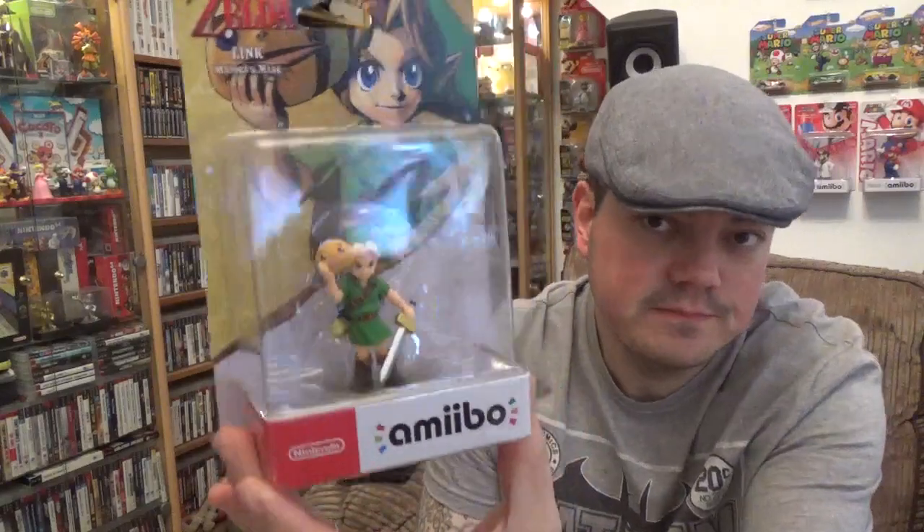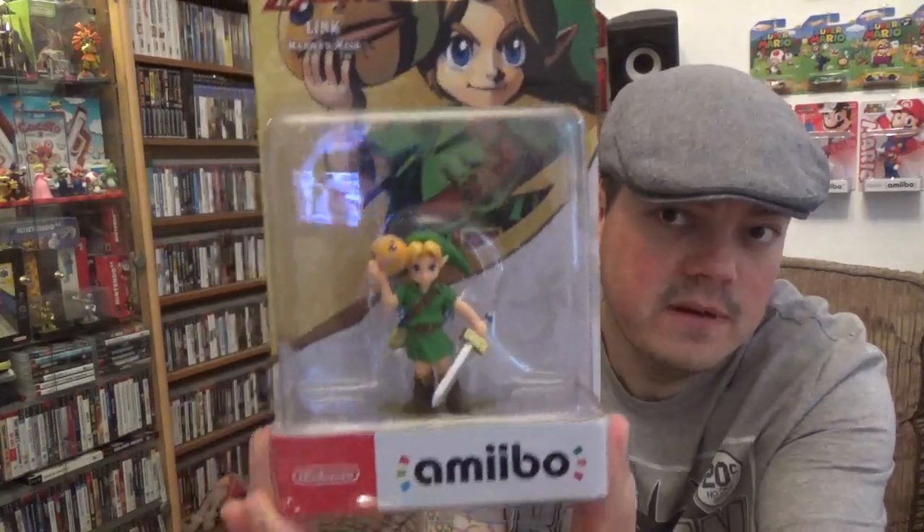I get them as and when I can, which is kind of the same for these. Luckily I've got this one direct from Nintendo — I think it's $10.99 and a bit of postage. And that is the Majora's Mask Link. It's really cool. Hopefully you can see them there. Nintendo, just after Christmas, seemed to be restocking random amiibos here and there. I was lucky enough to find one — I did put a link up on Facebook at the time, but within a day or so they're always gone.